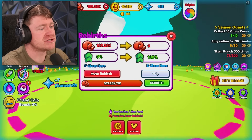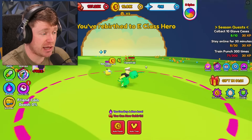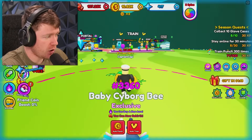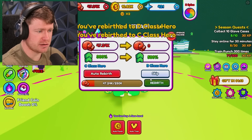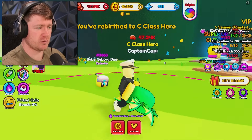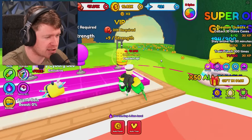I'm doing it. Is it going to lose all of — oh, it does. It loses all of my strength. But you know what? We're doing it. I am now an E-class hero. Oh hold up, it didn't even make me lose all of them. That is a bet. I can rebirth again and again. And now we are a C-class hero. By the end of this video, guys, mark my words, we will be at least an S-class hero.